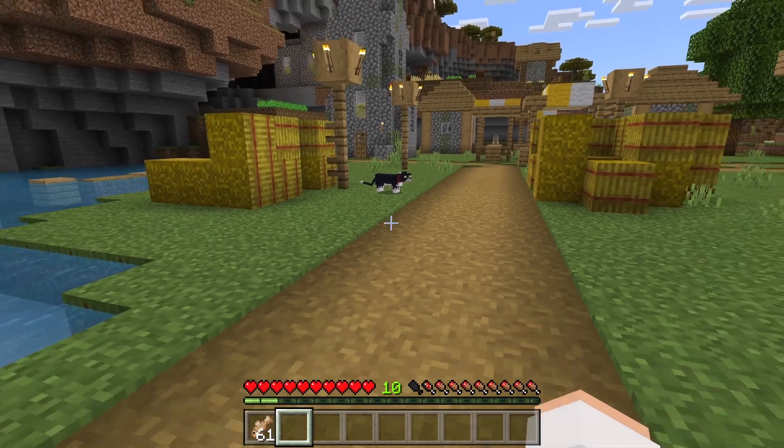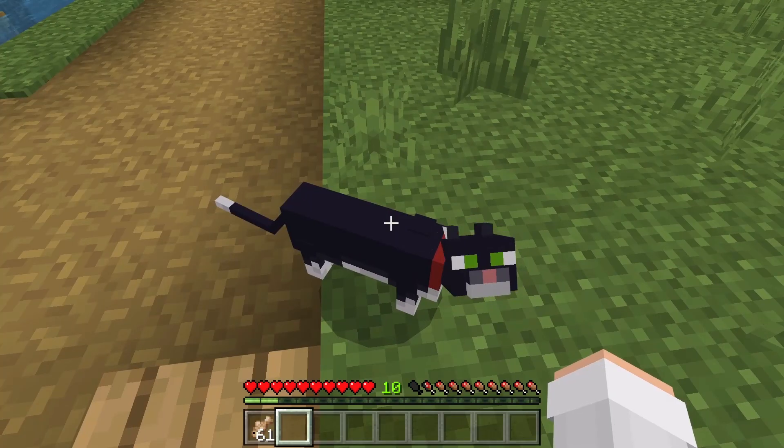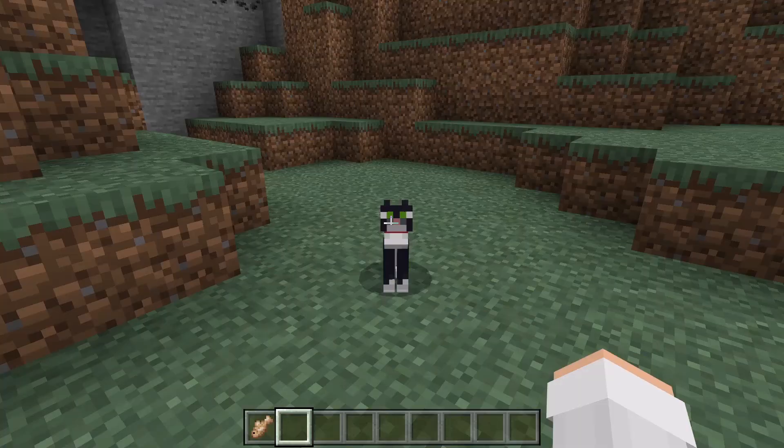Whenever the cat is standing, it will follow you around. If you want it to stop following you, you can make it sit. Whenever you want it to follow you again, you can make it stand.